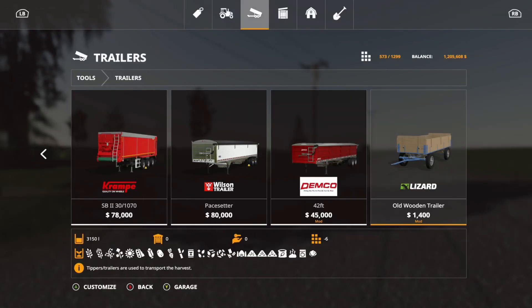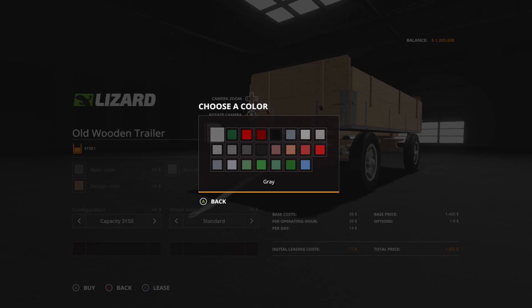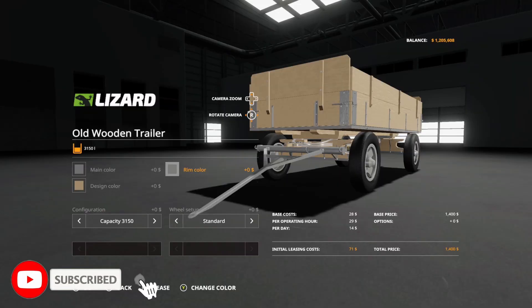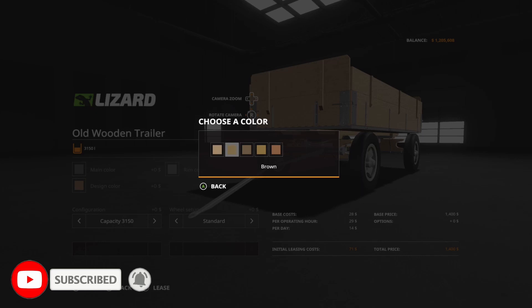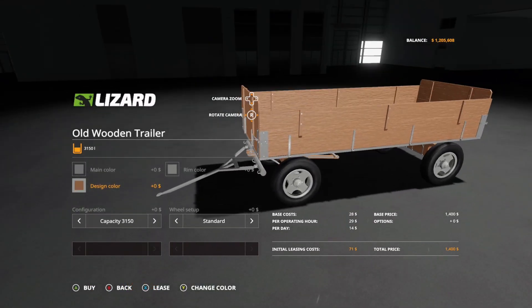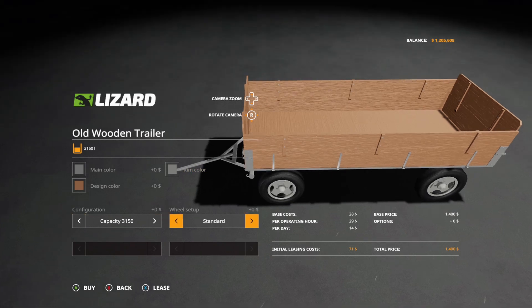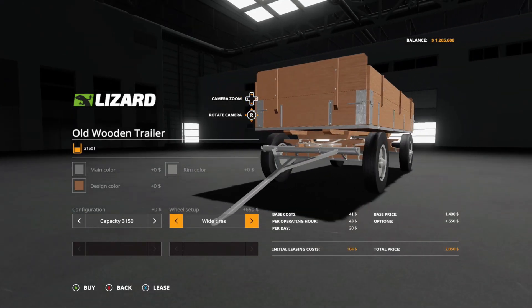Next is the Old Wooden Trailer. It is six slots, holds up to 3,150, and can pretty much hold anything you can think of. Options include main colors — gray, greens, reds, blacks, and blues. Rim colors are pretty much the same. Design color has a lot of browns. Capacity is either 2,560 or 3,150. Wheel setup gives you standard wheels or wide tires. That is the Old Wooden Trailer.